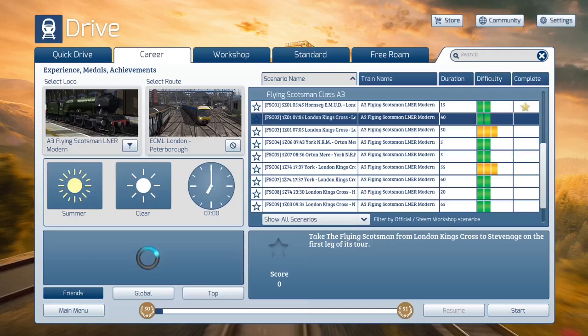Good morning, good afternoon, or good evening. Whatever time it is for you, I'm Cyclone. It's time for more Let's Play Train Simulator Classic. We're going to start today the second of the 10 scenarios in the Centenary Pack for the Flying Scotsman, Class A3 as you see it referred to here.